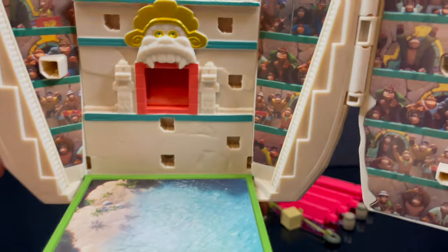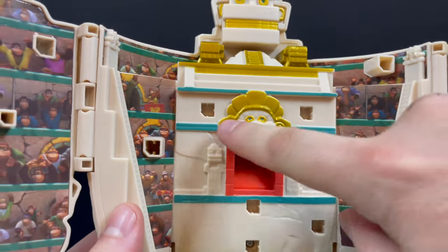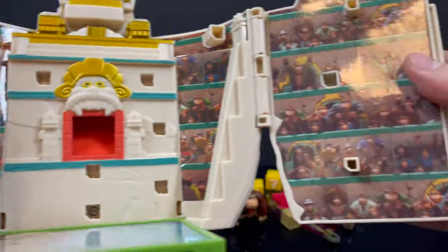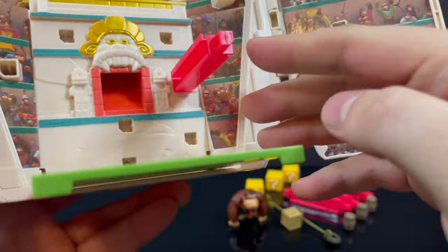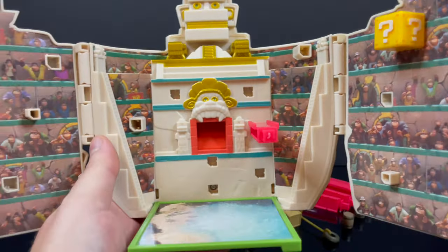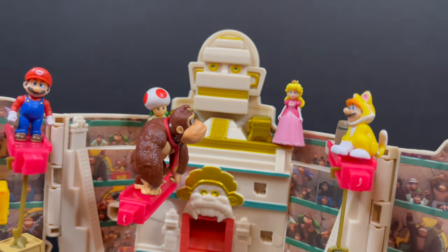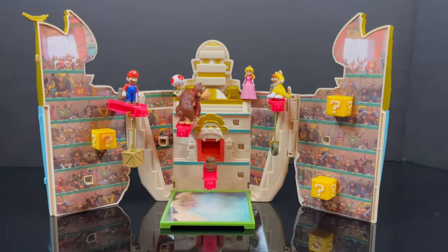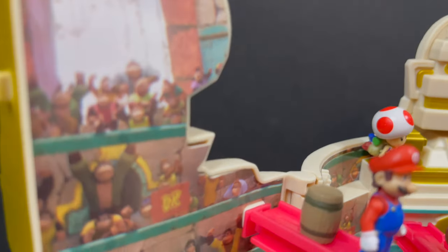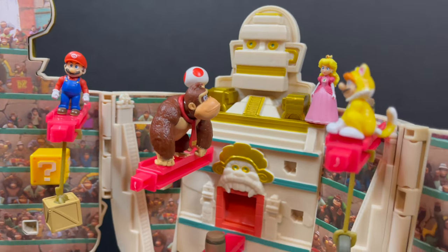There are portholes and peg holes all over to peg in the question mark blocks and red girders, and there are more portholes than accessories so you can customize the display however you like. You simply take the red girder and port it in, then peg in the question mark boxes at your leisure. You can have Princess Peach, Toad, Mario, or Donkey Kong and Cat Mario going up against each other with some barrels and question marks — it's very cool in a displayable sense.